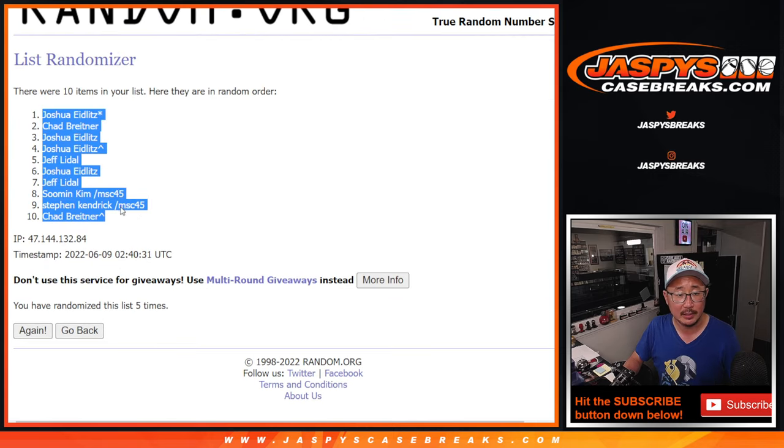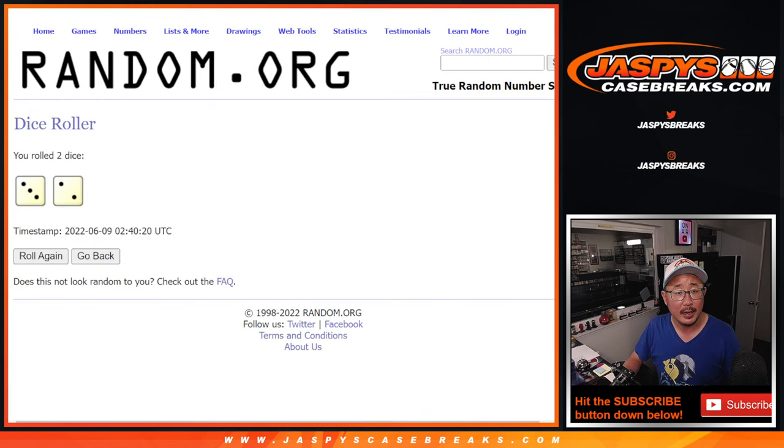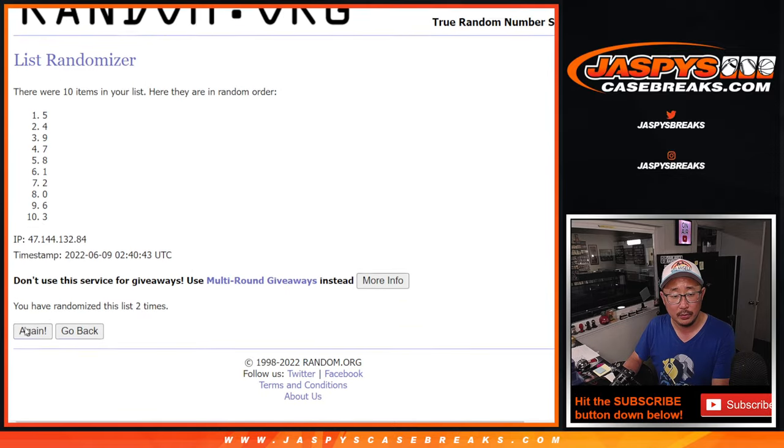Joshua down to Chad — that's the extra spot that he won, a little buy one, get one, Chad. Congrats. And three and a two, five times for the numbers — one, two, three, four, and fifth and final time. After five, we've got three down to zero.